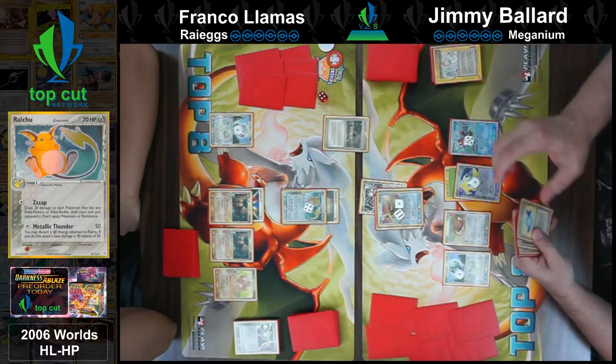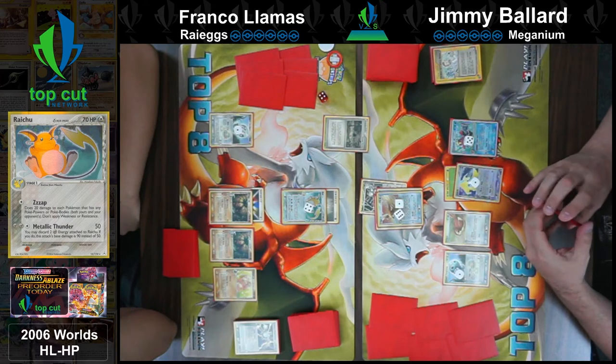It was Martin Moreno that won Nationals with Rye Eggs — Kettler did top though.